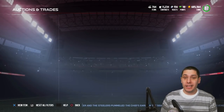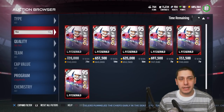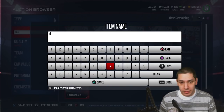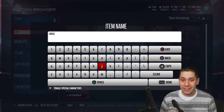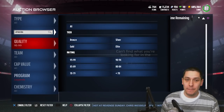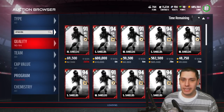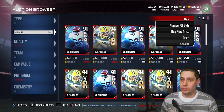The other card we're taking a look at is Sam Shields. What sucks is that it actually seems like there's a good possibility that Sam Shields might end up having to retire due to health issues. We never like to see that from our players, but this is definitely a good card despite what he's going through.